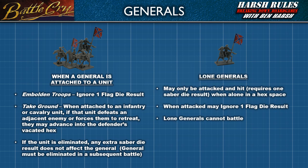Let's discuss lone generals — those that are alone in their own hex space, either because they have lost their unit or have detached and are moving to a new location. A general can only be attacked and hit, which requires one saber die result, when alone in a hex space. Therefore, when they move away from a unit, they become vulnerable to attack. When attacked, that general may ignore one flag die result. Also remember that lone generals cannot battle. Keep these rules in mind when developing a strategy with generals.